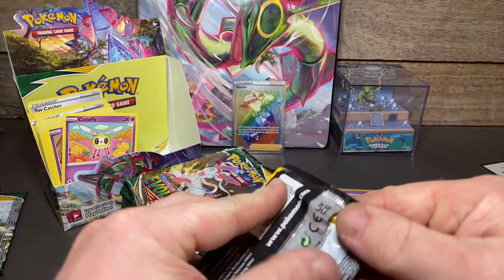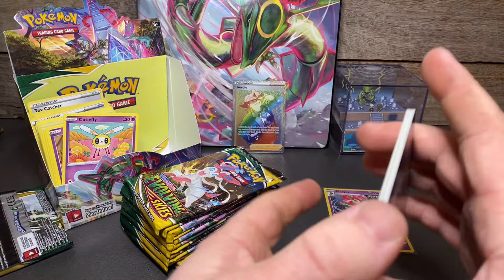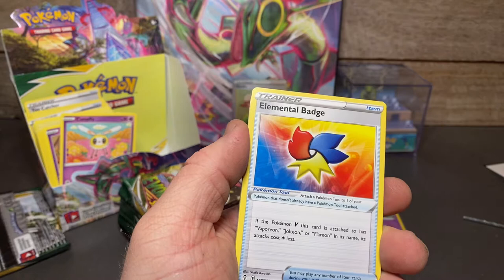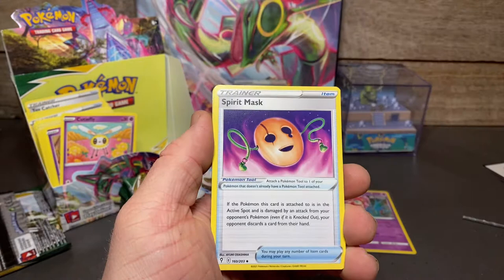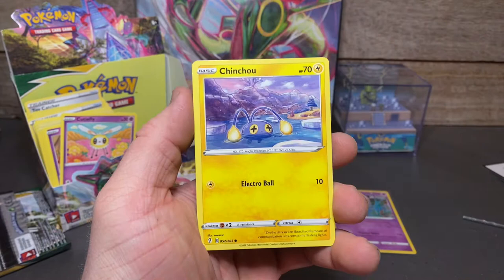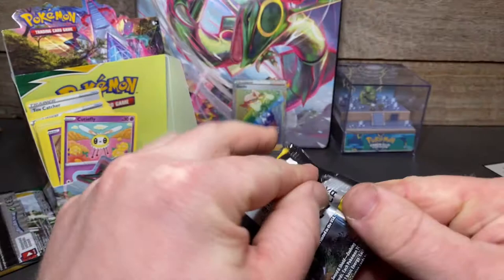There's our first secret rare of the box — let's see if we can pull another one. I was just saying how I didn't want a rainbow rare, and it gives me a rainbow rare. So — I don't want a VMAX alternate art Rayquaza! Let's see if that reverse psychology works. If it does guys, give a subscribe and share the video — we know the tricks to pull the big cards now. You've got to be scared of them.